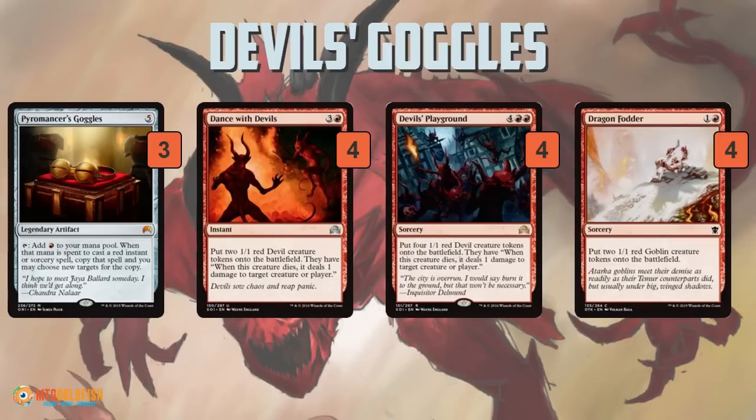Then the big one: Devil's Playground — four 1/1 red devil tokens for six mana. You might think these cards are a little overcosted, but you have to remember that Devil's Playground is not only making tokens but also dealing damage for six mana, since you get one damage per token when they die. It's a hybrid token producer slash burn spell, which makes it better than it looks. Plus it's absolutely absurd with Pyromancer's Goggles — when you get eight of those tokens, that's eventually eight damage divided as you choose among creatures or players, plus eight chump blockers or eight attackers.